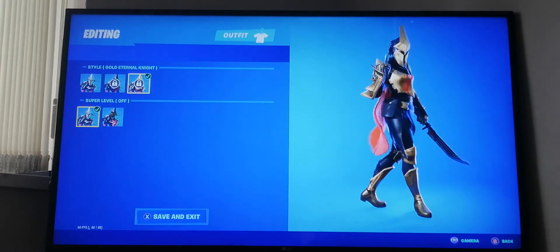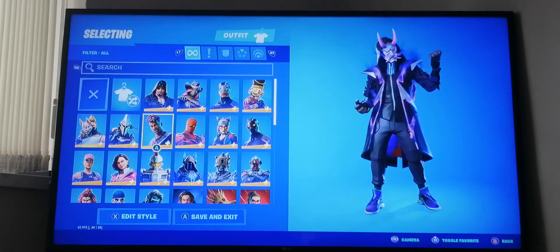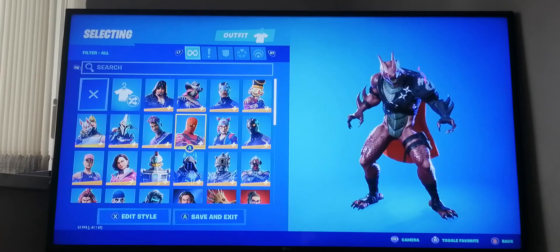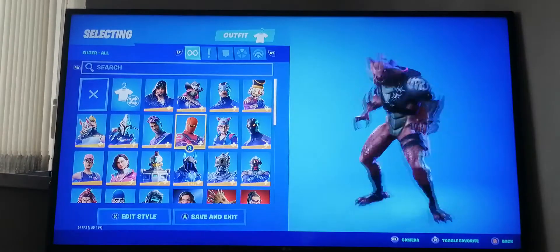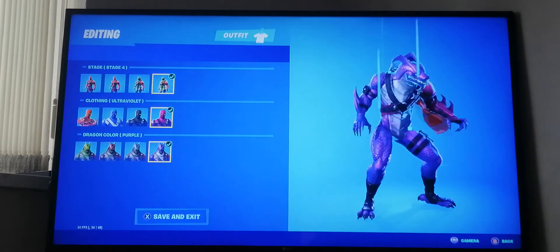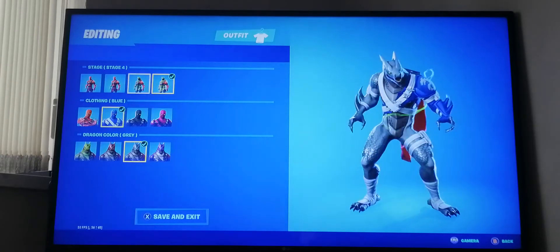I did not get all the styles, I got these three. Next I have Fade, which is again a level 100 skin from last season - looks cool. Next I have Hybrid, which was introduced in season eight. It's the level one skin in the season eight battle pass, but it was really cool. I got all the stages and every color variant for Hybrid.